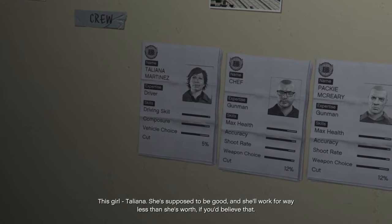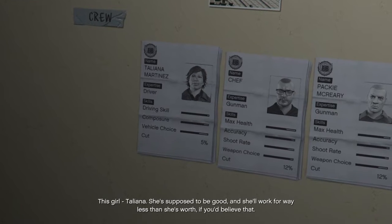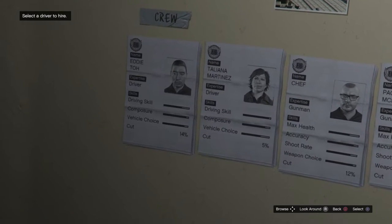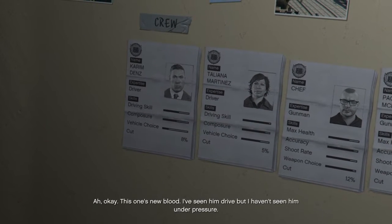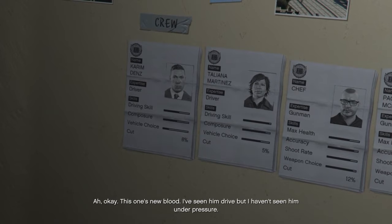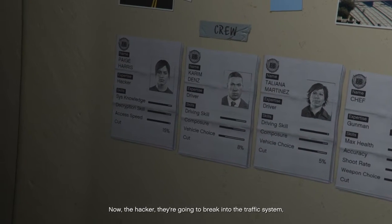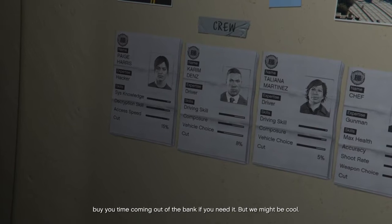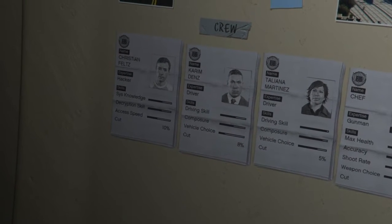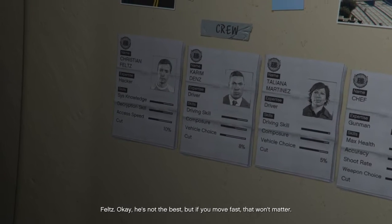This girl, Taliana — she's supposed to be good, and she'll work for way less than she's worth, if you believe that. This one's new blood; I've seen him drive, but I haven't seen him under pressure. Now, the hacker — they're going to break into the traffic system, buy you some time coming out of the bank if you need it, but we might be cool. Feltz. He's not the best, but if you move fast, that won't matter.